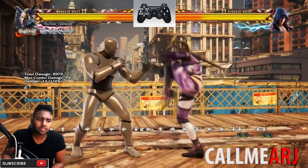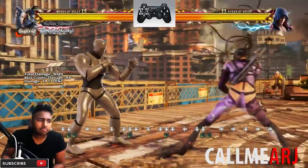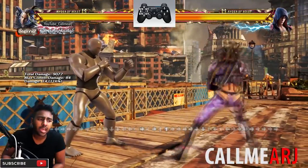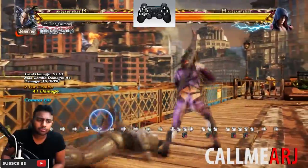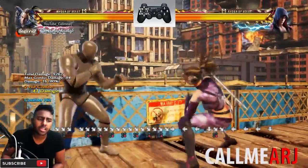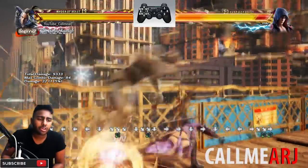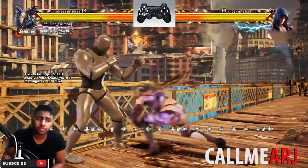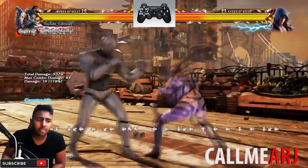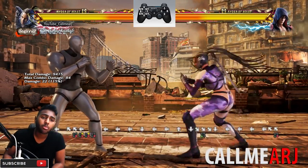That brings me to some of her lows. df+3 is a good fast low but doesn't have great range and doesn't really crush anything - just a decent low, probably not punishable. A much better low that also tracks is db+4. db+4 on counter hit knocks them down giving you free guaranteed damage. She also has db+3 which on counter hit will knock down too - it's super punishable but the animation where she jumps in the air is very difficult to react to.